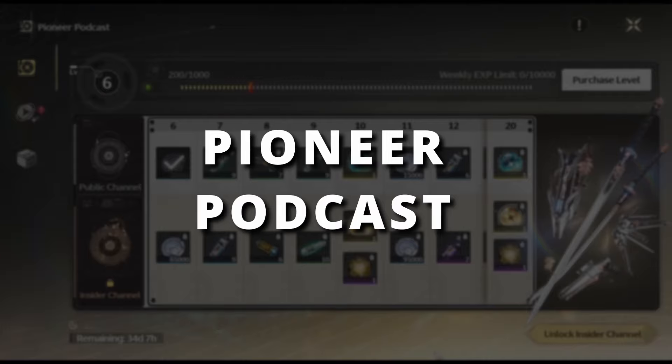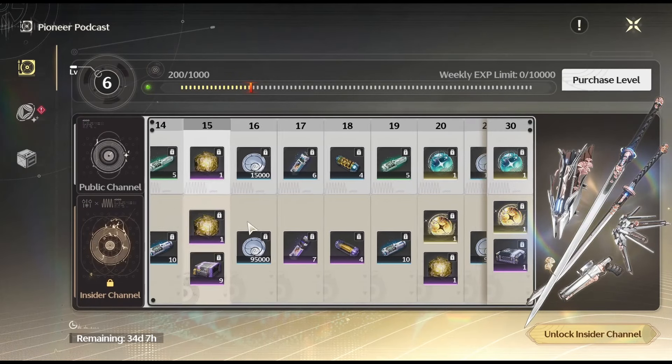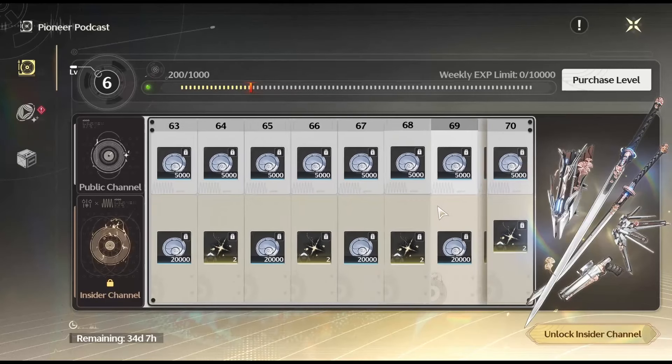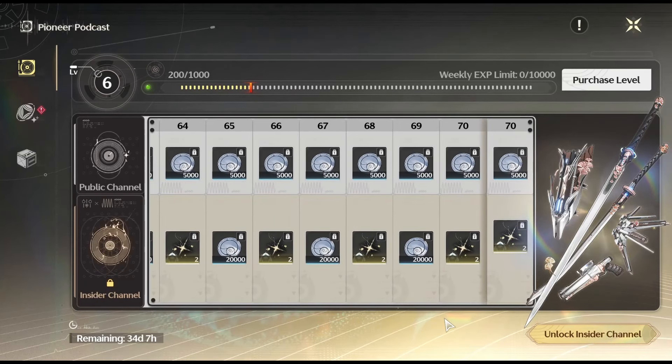Pioneer Podcast is the battle pass system of Wuthering Waves, available in a free tier and a premium one unlocked by paying real money. It resets periodically, likely every 6 weeks, and offers rewards for completing daily, weekly, and periodic missions. The premium tier costs $10, with an advanced version available for $20, which includes 10 bonus levels on purchase and an exclusive 4-star weapon selector, similar to the battle pass from Honkai Star Rail.